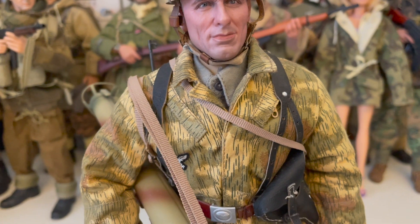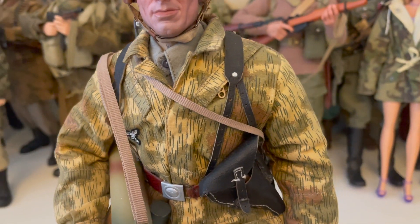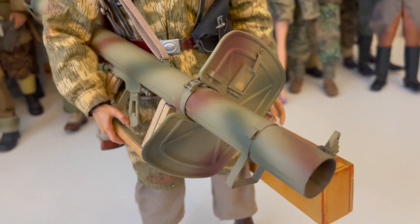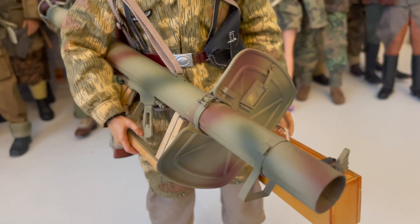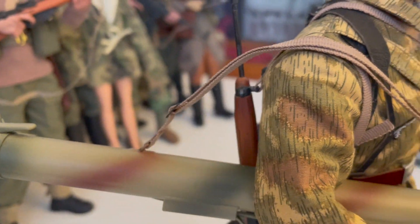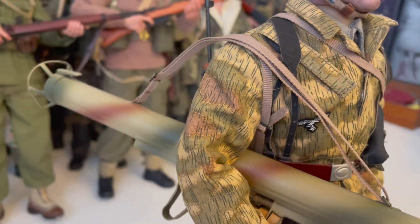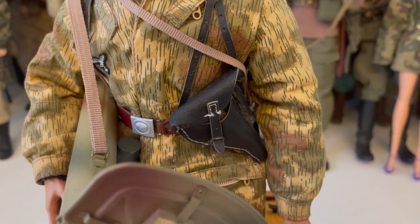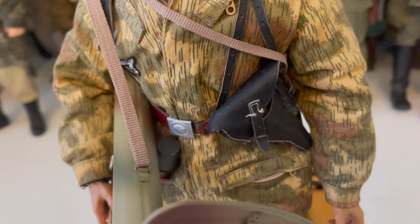And of course, he comes with a very beautiful camo smock in the marsh pattern, if I'm not wrong. He also has a Panzerschreck — very nice — it comes with a sling too. And on his back you can see the M1 carbine. It also comes with a Luger and holster. Very nice.